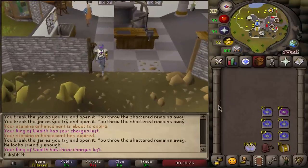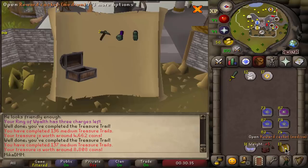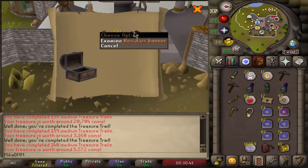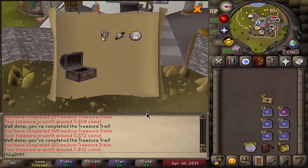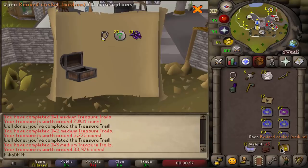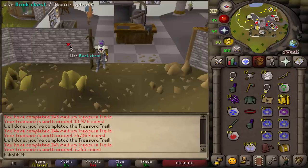A little bit of a bonus - 15 medium clue scroll caskets now. Let's see what we get. Number one: nothing. Number two. Number three. Number four - can I get something unique, please? That's a banner. A bit of a yikes so far, but we are going to continue. Not the best. I'm getting scammed. 12k - I guess it's not that bad. Another headband - at least it's something new. Throw it in the bank real quick.